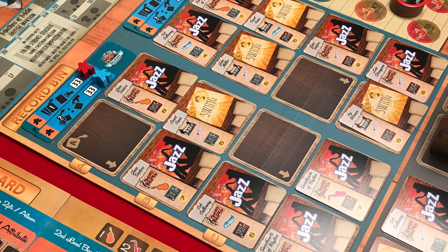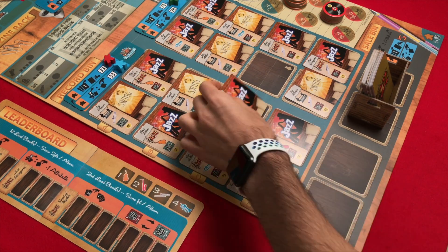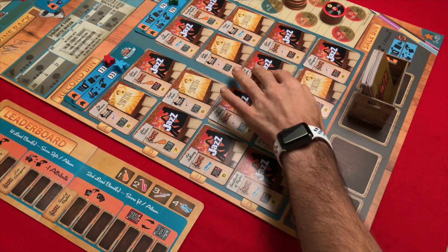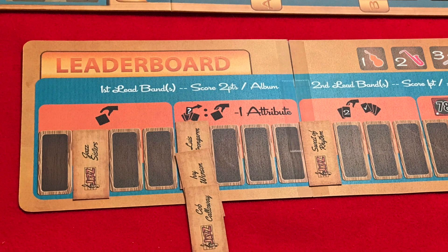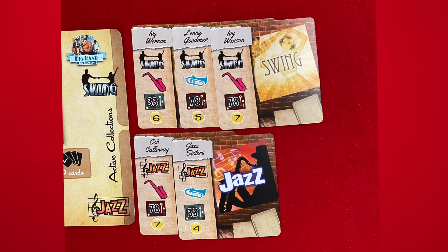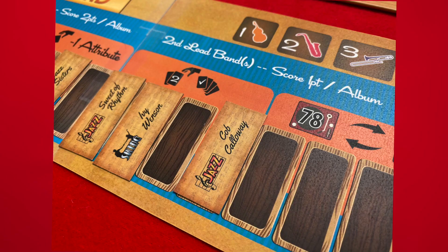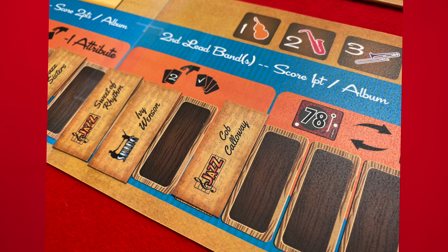During the Maintenance step, if there are three empty spaces in the record bin, fill them in with the two albums from the display window and draw the last one from the album deck. Then place two new albums into the window display and adjust the band leaders on the leaderboard accordingly. The end of the game triggers when the last album cards are placed in the record bin. Finish the current round, then all players get one final turn. After that, each player adds up the points from each of their active and retired albums, gaining two points for each album of the band leader in first place and one point for the one in second.